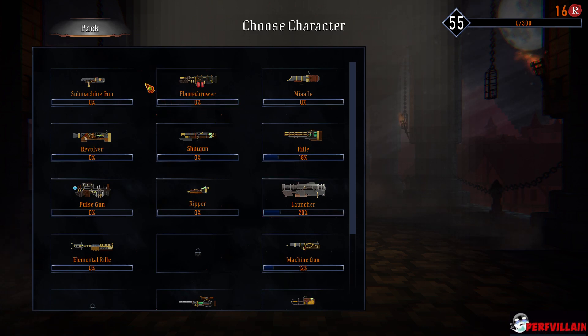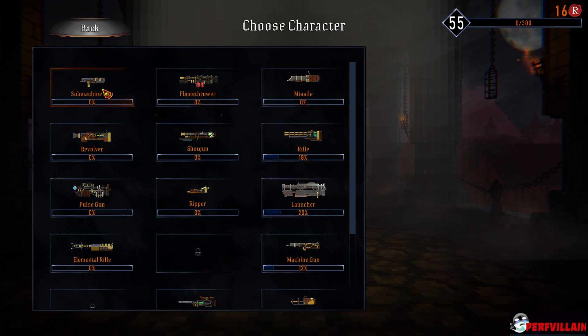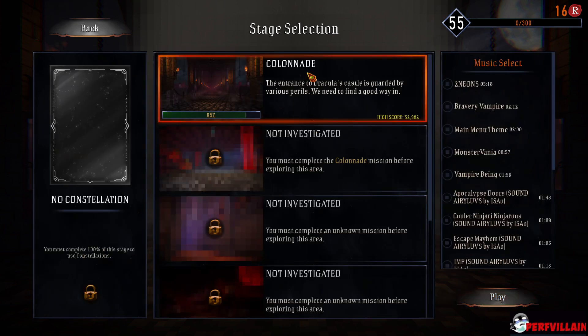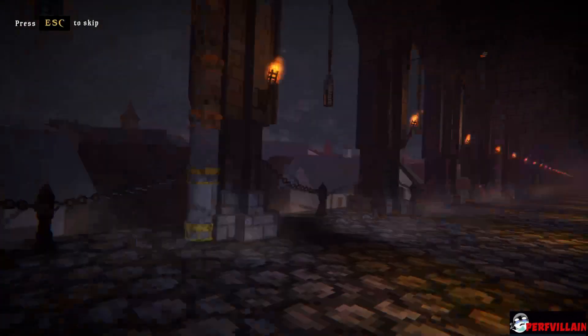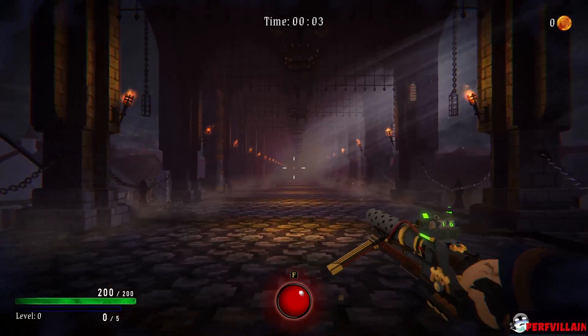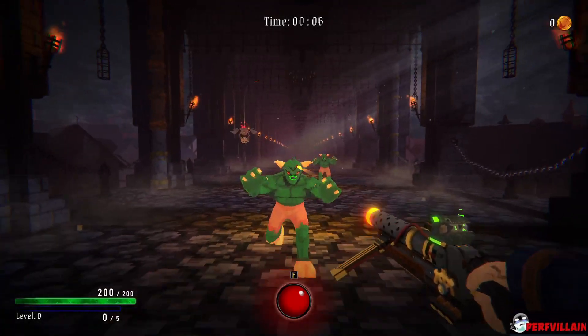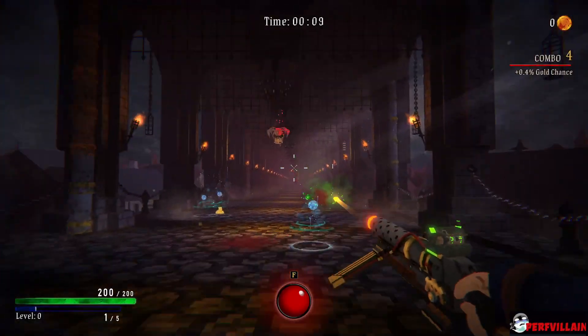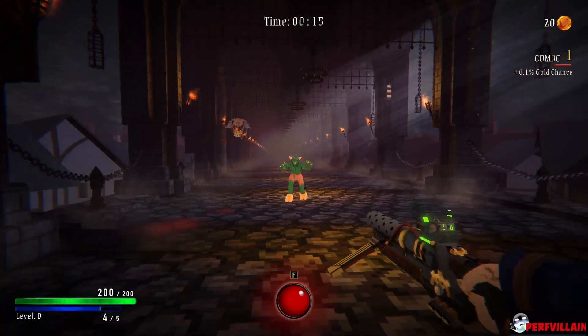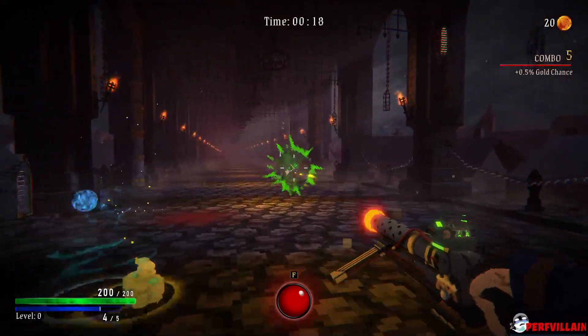Let's try a run. Alright, so choose character - launcher, submachine gun, let's go with submachine gun. Colonnade - okay, so we did this one already. We must complete the Colonnade, which I thought we did. So this is the classic style of Vampire Hunters. I remember this from when I played Early Access and this was really fun. Basically you have creatures coming out from everywhere and you actually have to push the button.